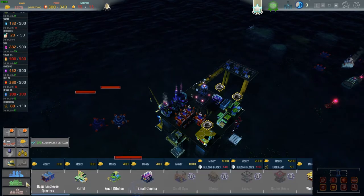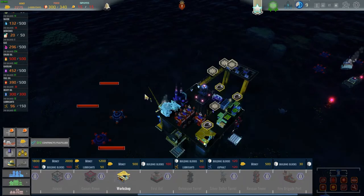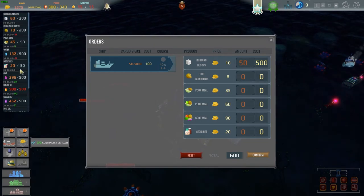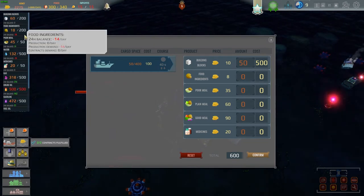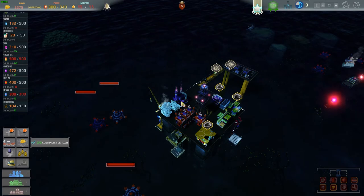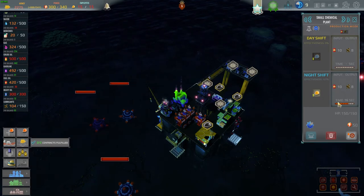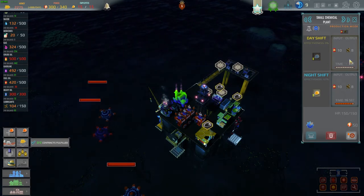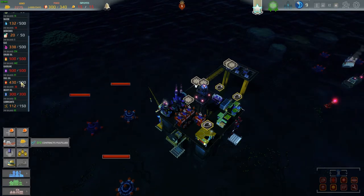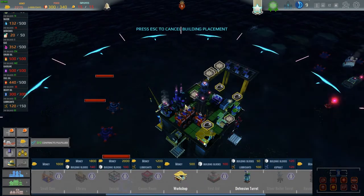We need to finish up this mission before I have to deal with a bigger problem. We need 100 lubricants and I don't think I can buy them — nope, can't buy lubricants. Food is looking okay though we still have crappy meals. We're producing lubricants at about 8 every 16 seconds. Let's speed up time — we have enough lubricants now, we can make the turret! Let's build the turret.